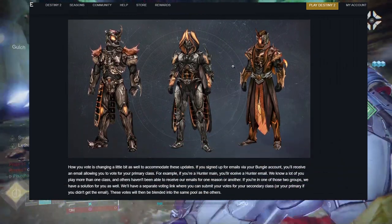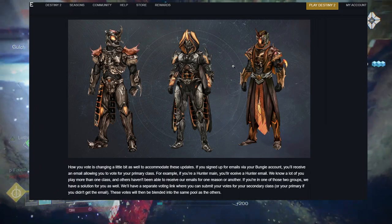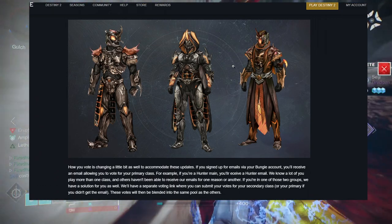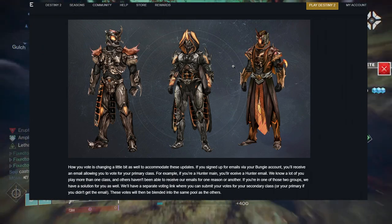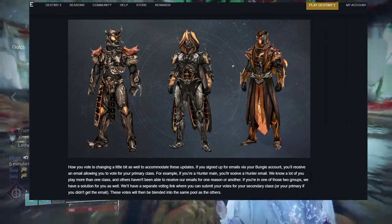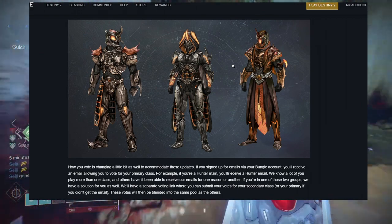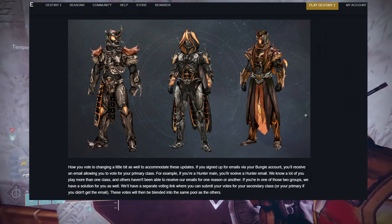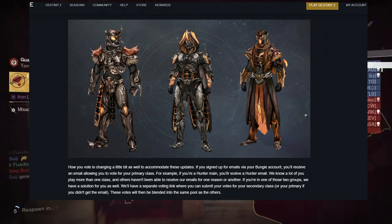It's actually class-based voting now, thank God. They probably saw that from last Halloween, because last Halloween I'm pretty sure every hunter voted for the other set and all the other classes voted for the armor that they want. I think hunters got jipped hard last Halloween, so I am excited for them to actually do it class-based instead of just a regular vote.